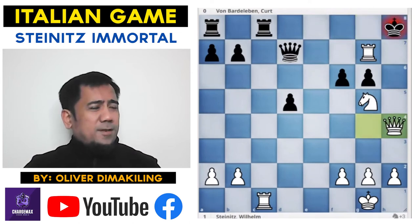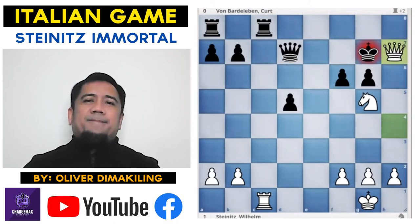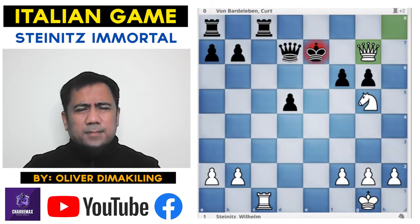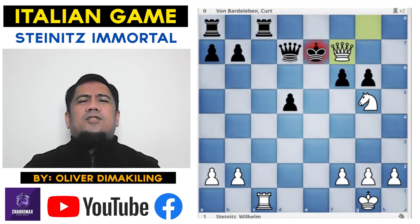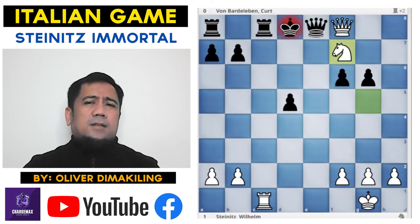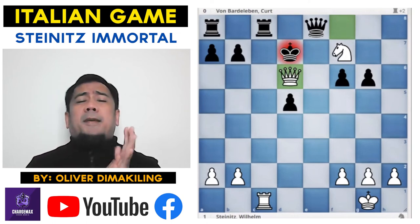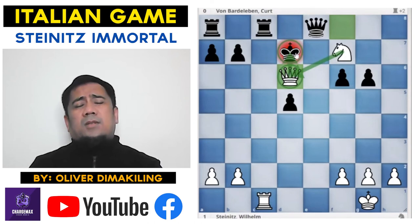Queen h4 — sacrificing the rook! Takes, Queen h7 — the mating plan. After King f8, Queen h8, King e8, Queen g7 check, King e8, Queen g8 check, King e7, Queen f7 check, and here King d8, Queen f8 check — wow, only move — Queen e8, Knight f7 check, and King d7. The icing on the cake: Queen d6 — the pretty checkmate, the epaulet mate on d6, with the knight protecting the queen. Checkmate on d6.